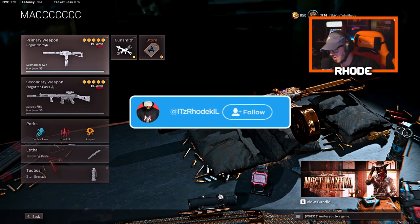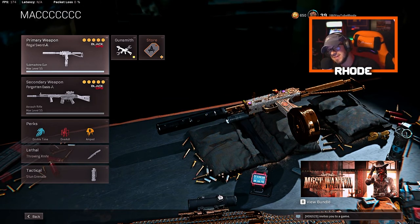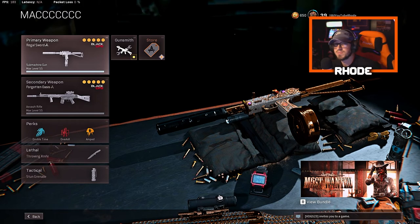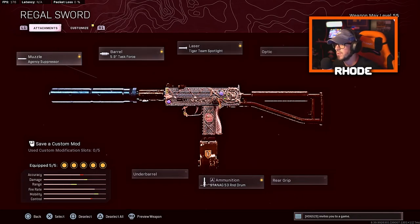What's up YouTube, we are back with another one. Today we're taking a look at the best class setup for the MAC-10 here in Season 5, which is my favorite weapon. It's been my favorite weapon basically in Rebirth since I've been playing about three months ago. This class setup hasn't really changed, but one thing I do have that's new is the Agency Suppressor instead of the Sound Suppressor for the muzzle, the Task Force barrel, Tiger Team Spotlight, Raider Stock, and the STANAG 53 round drum.